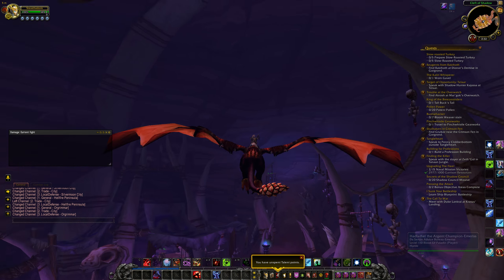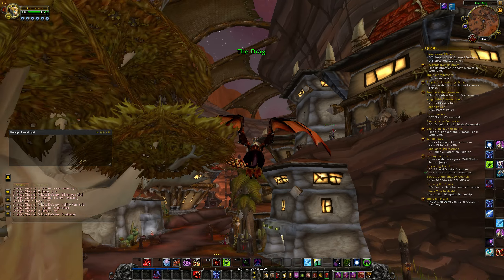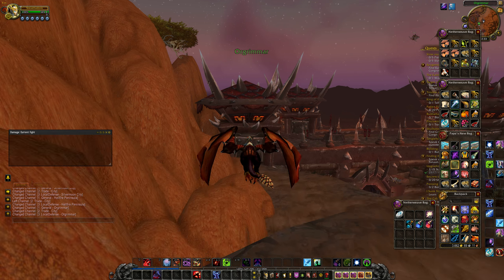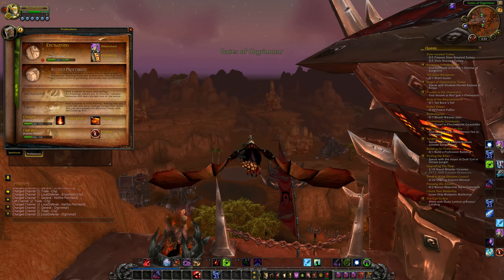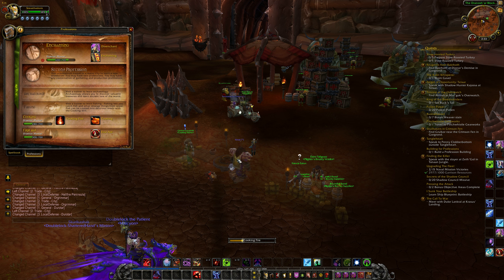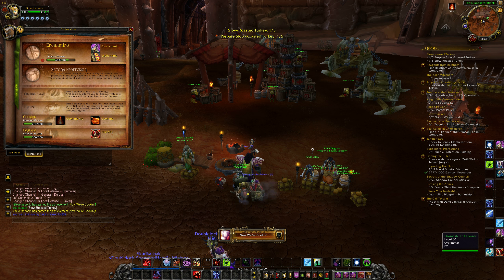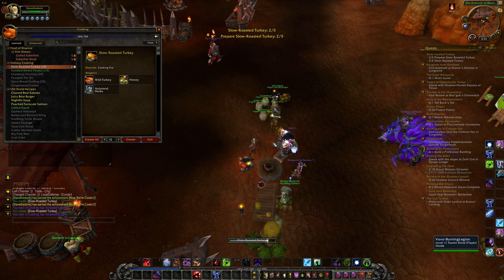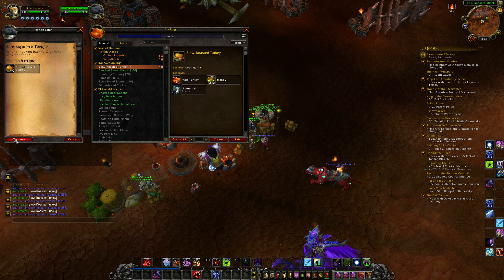Then it's simply a case of flying to the outside of Orgrimmar, crafting our five turkeys, and then cashing the quest in. We've got our Fireplace down and we need to create five of these. With our turkeys ready, all we need to do is speak to Francis Eaton and cash the quest in.